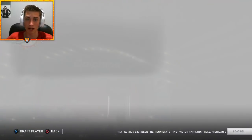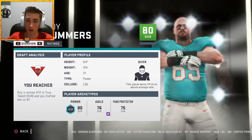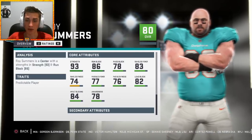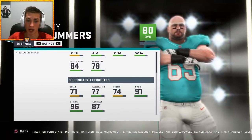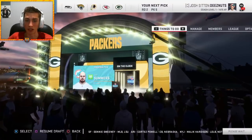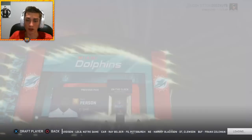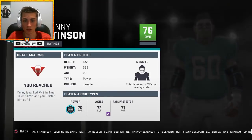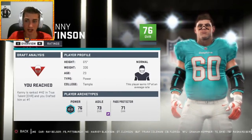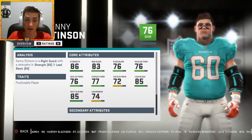At number twelve I'm taking the center — 80 overall, ranked twelfth. He's 6'4", 314 pounds, with 93 strength, 86 run block, 78 pass block, 84 impact blocking, 82 lead block. He looks like Kyle Long almost. Then in the second round: Kenny Stinson, an offensive guard out of Temple with great strength, 76 overall, ranked 42. He's got 86 strength, 83 run block, 76 pass block, 85 lead block.